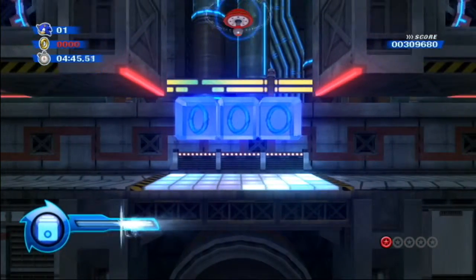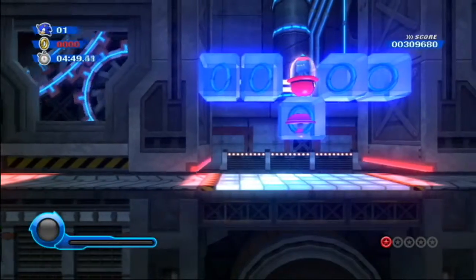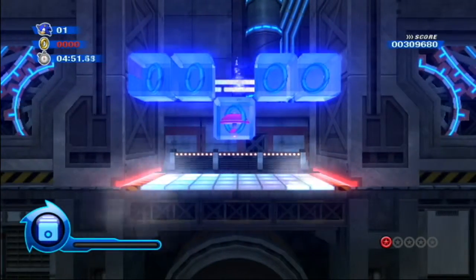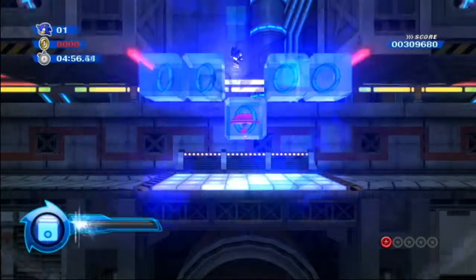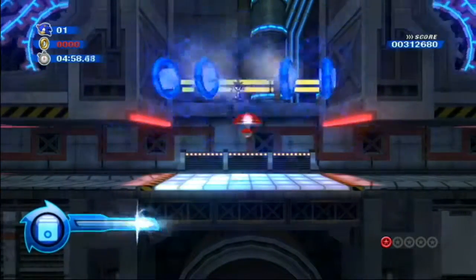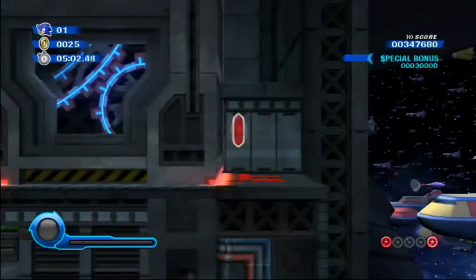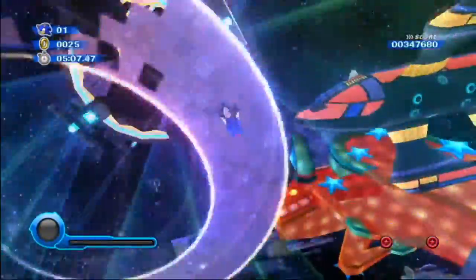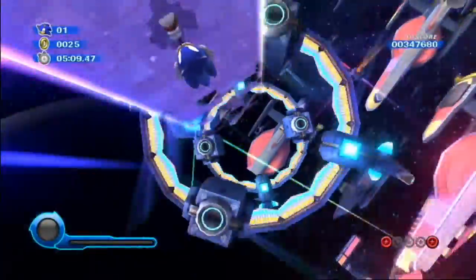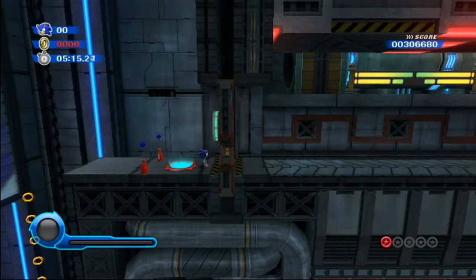Get wherever the hell that is. There's a spring. Oh, you're just in the background now, are you? It pushed you forward. There's another one. That shaking to activate the Wisps isn't working particularly great for you, is it? Oh, you've got a red ring out there. Yeah, I didn't know that was there.